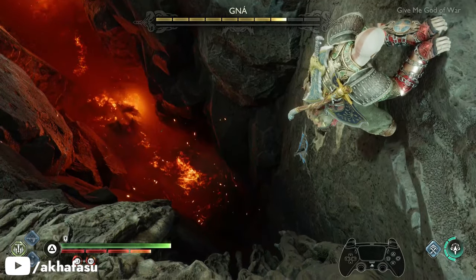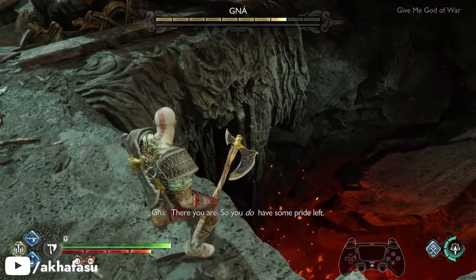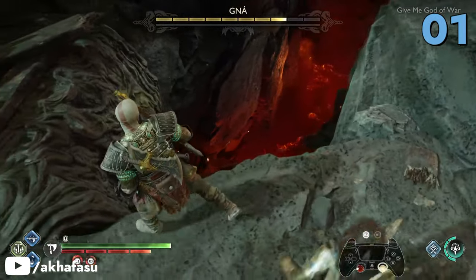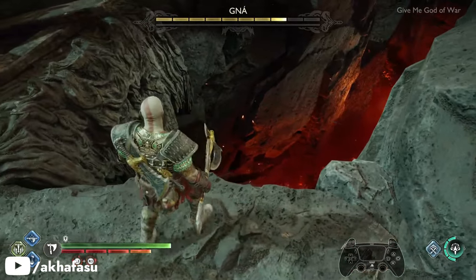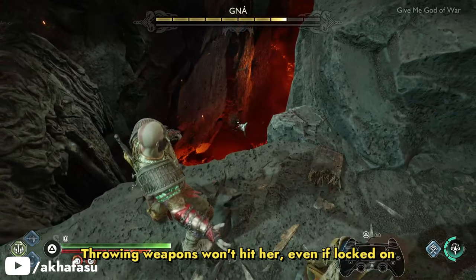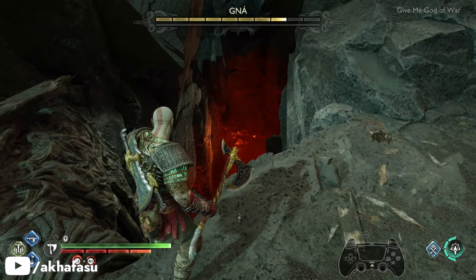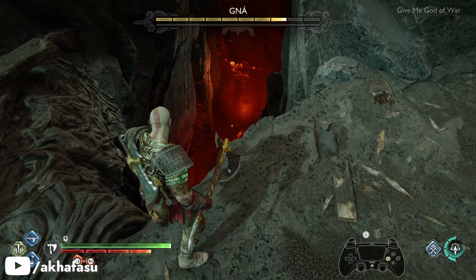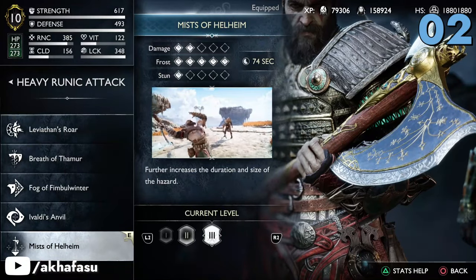Now there are only certain attacks that can hit her when she's down there. Number 1: Freya's Arrows. Move Kratos around and keep pressing R3 so that you can lock onto her. It's going to take you a while, but with proper positioning you should be able to lock onto her. Once you lock on, press the square button and you'll see that Freya's Arrows will connect with Ganagletch.